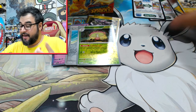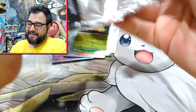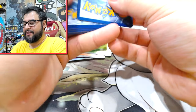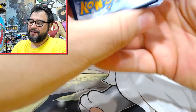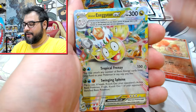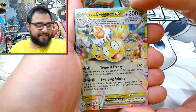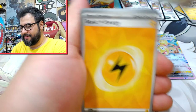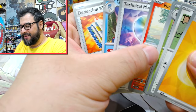Obviously putting all the holos to the side because I'm going to be needing that to put into the book. For the master setters out there, just take the last three cards, put them to the front and reveal. Oh, there we go — we've got Executor. I think I got this one in the pre-release, so that's a double.